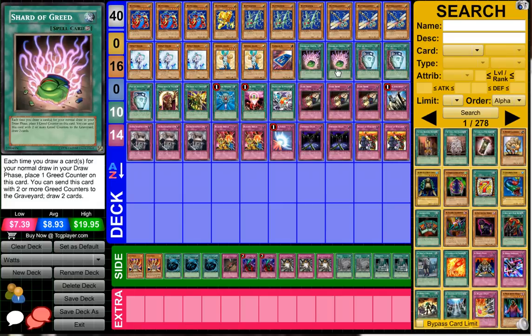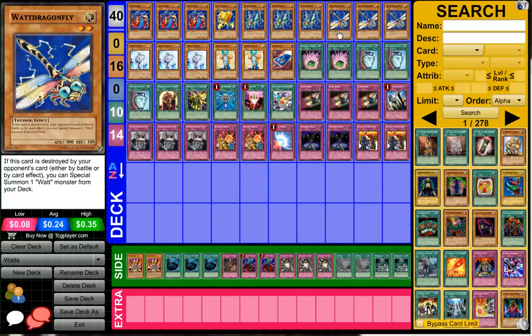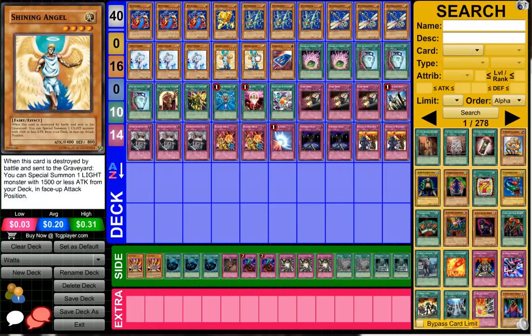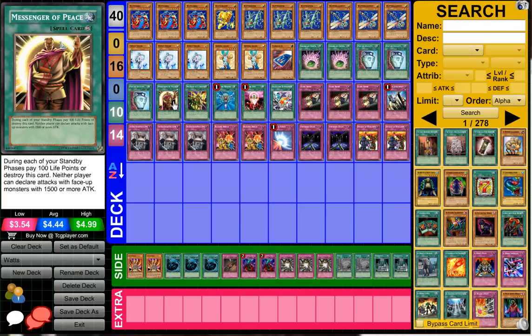Next up, two Shard of Greed — pretty good cards, especially with all his back row. Just keep this card on board and you go plus one. Three Pot of Duality because Watts isn't a deck that special summons too often. Generally you're gonna special summon on your opponent's turn once they destroy something by battle — either your Shining Angel or your Dragonfly. He also has Messenger of Peace, which is interesting since Watts are relatively low in attack, so it kind of works out for them.